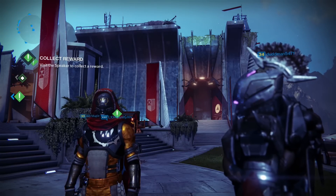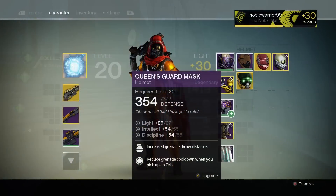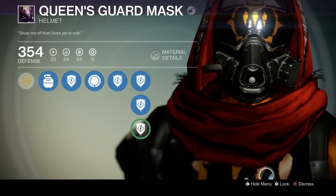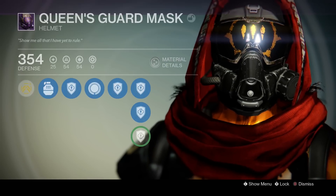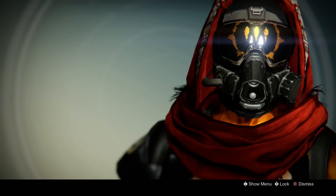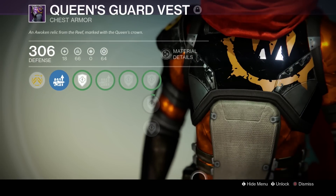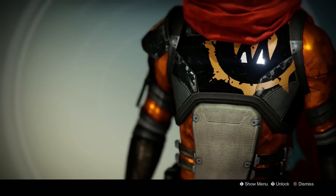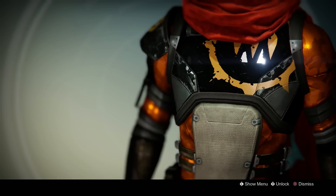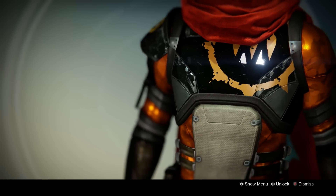If you guys look at my Hunter here, I actually have a helmet and a chest piece that many of you have probably never even seen. I wouldn't really suggest using these — I never use them, I just keep them as a keepsake or to show off. Both of these armor pieces were from the Queen's Wrath event, and I was just wondering which of you guys have Queen's Wrath event gear — what is your rarest piece of armor or weapon?